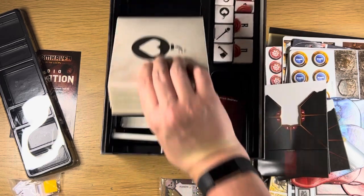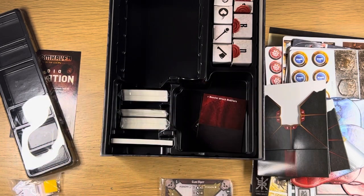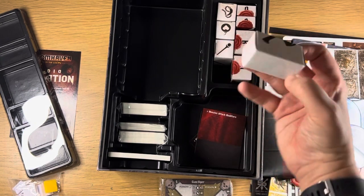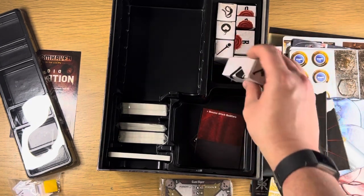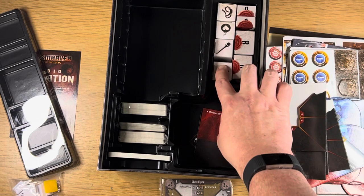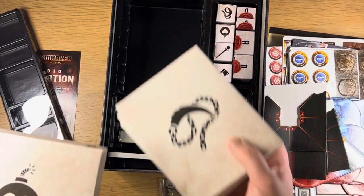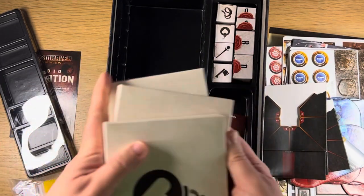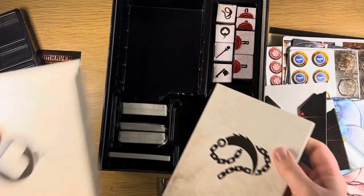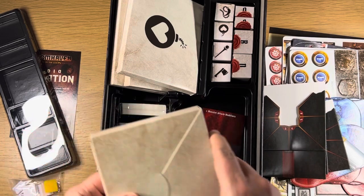Then we've got our four boxes for our heroes — everything we need for our heroes. We've got some sealed boxes here — these are miniatures for our characters. Four are unsealed and four are sealed. We know we've only got four characters in this game, so I don't know what the other four are for. I'm not going to spoil it for myself. But I will open one of these boxes to show the miniature, because I'm interested to see if they've improved since the original Gloomhaven.